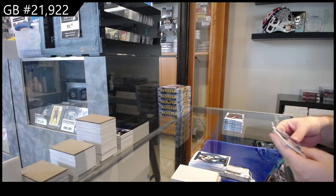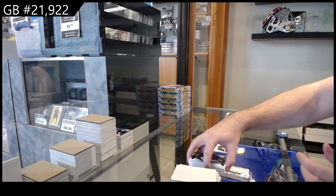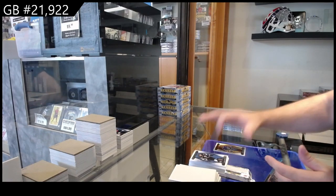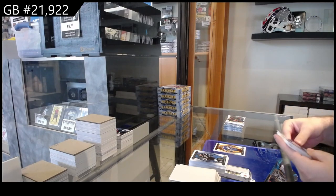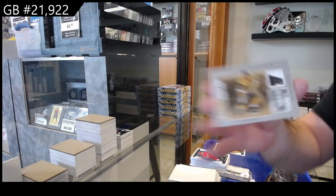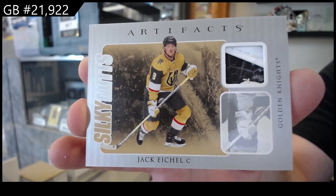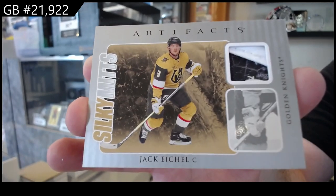Last box and this is a solid one again! 9.99 for Vancouver of McDonough. $4.99 for Tampa of Kucherov. Silky Mitts for the Vegas Golden Knights — Jack Eichel! That's a nice glove piece too — Silky Mitts Eichel.